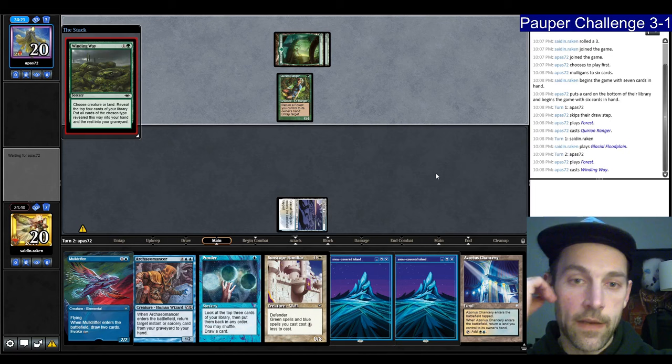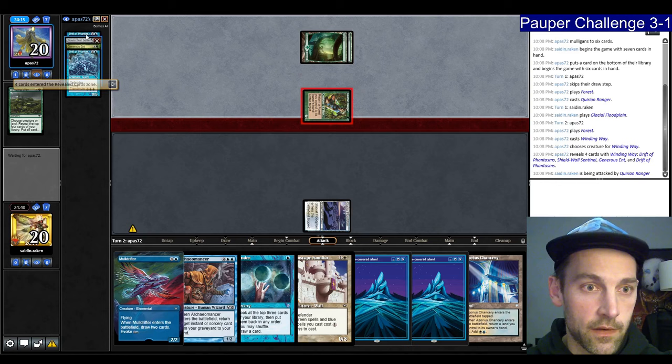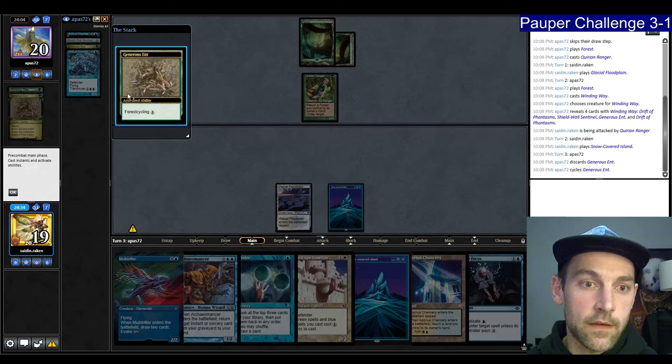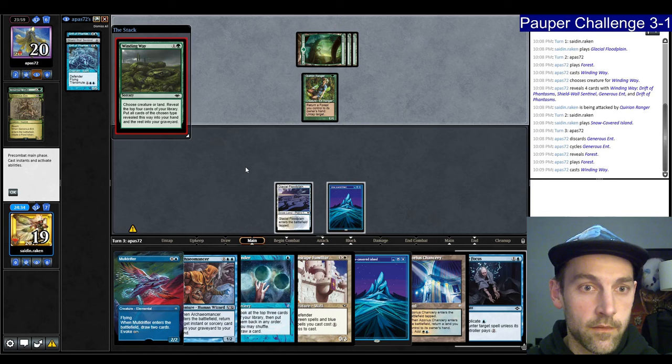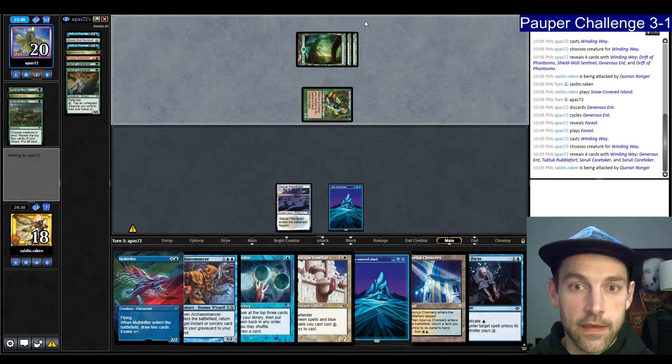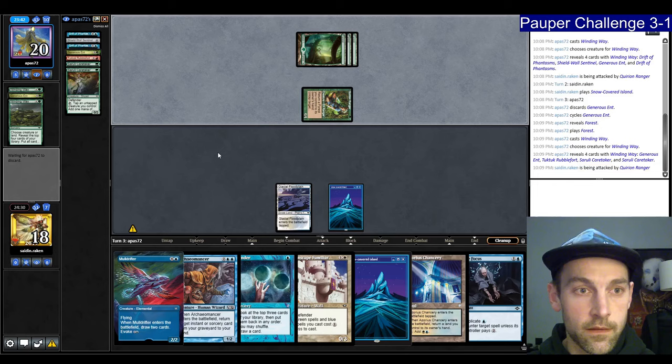We pass with Lose Focus up. They cycle a Generous Ent, grabbing a Forest, plays a Winding Way again. He's got some 1-drops now, getting in. Next turn he can make 4 mana with tapping and replaying the Forest. Got 10 cards in hand. Going to play a Familiar and pass. He's going to have enough mana to cast the Tuk Tuk — he plays two Caretakers. Discarding a Generous Ent, Shield Wall, and Drift.